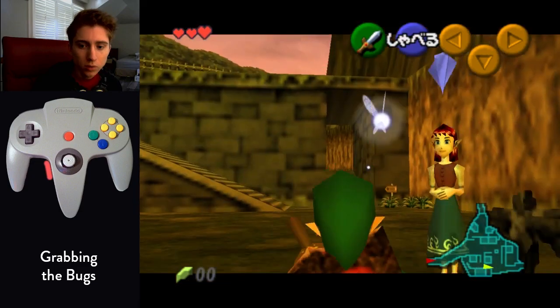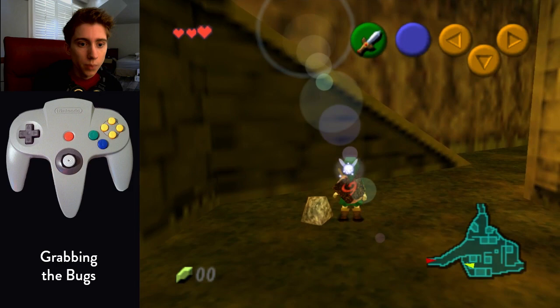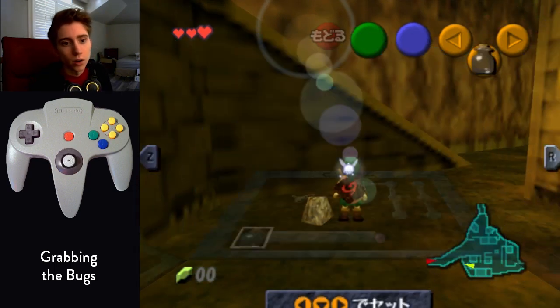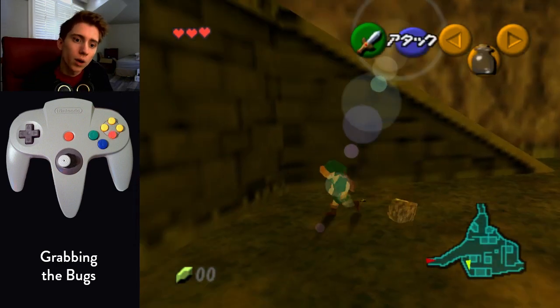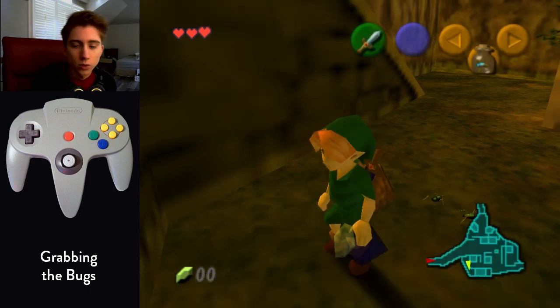When you get the bottle, there's a rock in the distance that you want to get to because there's bugs underneath it. Roll or backwalk there — it doesn't matter, just get to the bugs. Pick up the rock, equip the bottle, and then pick up the bugs with the bottle.